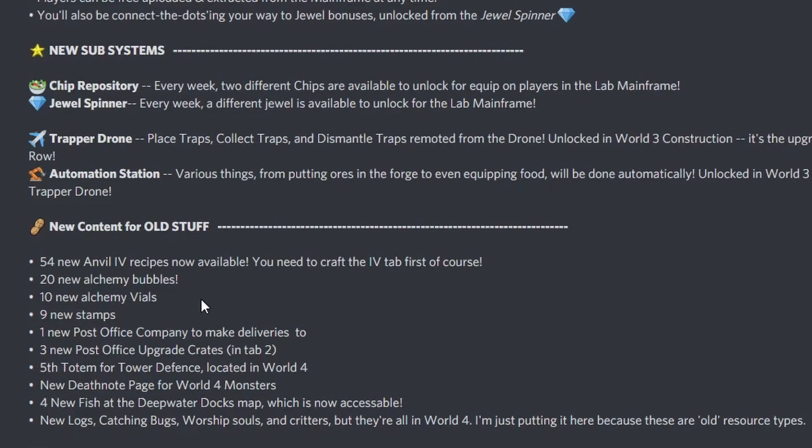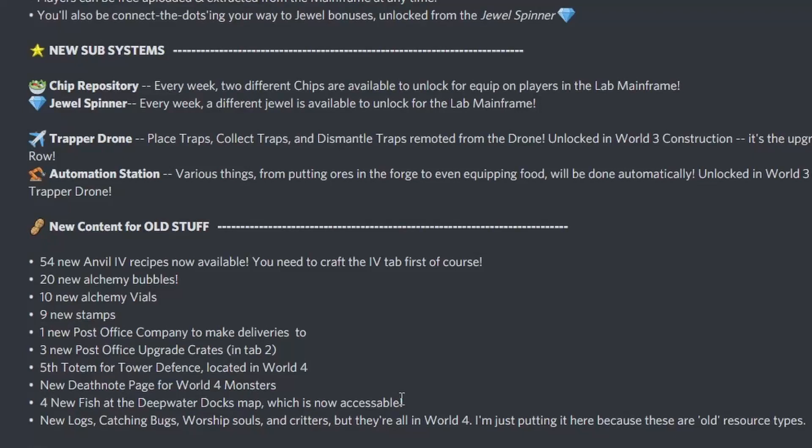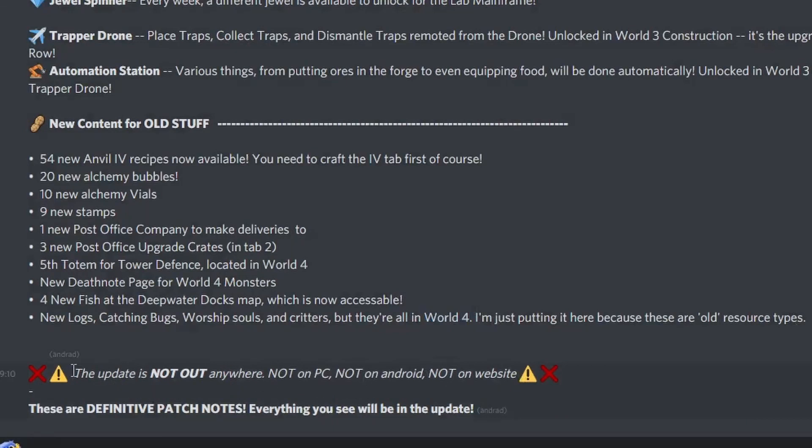Fifth totem for tower defense in World 4, a new death note page for the World 4 monsters. You have four new fish at the Deep Water Docks map, which we can now enter — if you try to go to the portal right now you'll be teleported to the Green Spores, I think. Then we have new logs, catching bugs, worship souls, and critters, but they're all in World 4 and not out right now.